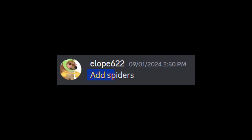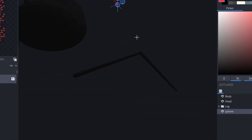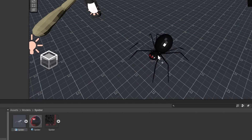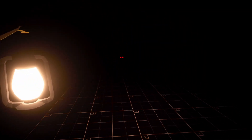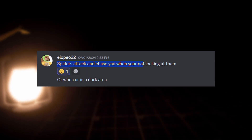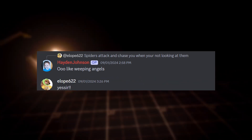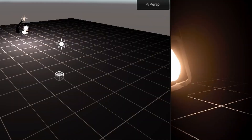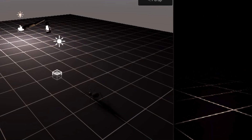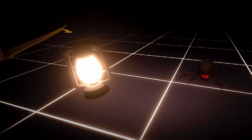The next suggestion came from Elope622 and he said: add spiders. Come on, bro. So again, I actually started with the model this time. I honestly thought the grossest thing would just be a plain black spider like Black Widows. In Unity I made the eyes glow, so even when you can't see the spider you know exactly where they are and you know they're watching. The second part of Elope's suggestion was that spiders attack and chase you when you're not looking at them, or when you're in a dark area. I said — ooh, like weeping angels? And he said yes, sir. So I made the spider move when you're not looking at it. I got it working and it was obvious that I had made a terrible mistake. Oh my gosh, that's so creepy.